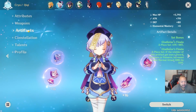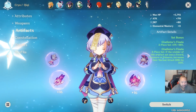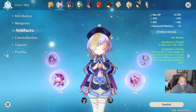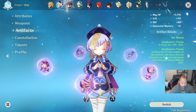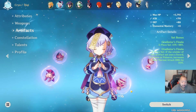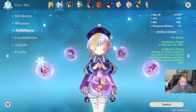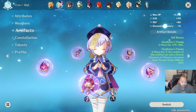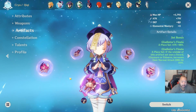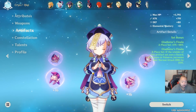Qiqi can be built a variety of ways. I currently have her on a Gladiator set, though the one I have right now has pretty bad stats. For ideal stats, I would go for attack percent on the helmet, attack percent on the cup, and attack percent on the hourglass. If you want to diversify, you can go with physical damage bonus or cryo damage bonus on the cup. Alternatively, you can go attack percent on the hourglass, attack percent on the cup, and crit damage on the helmet — just make sure her crit rate is above 50% if you go that route.